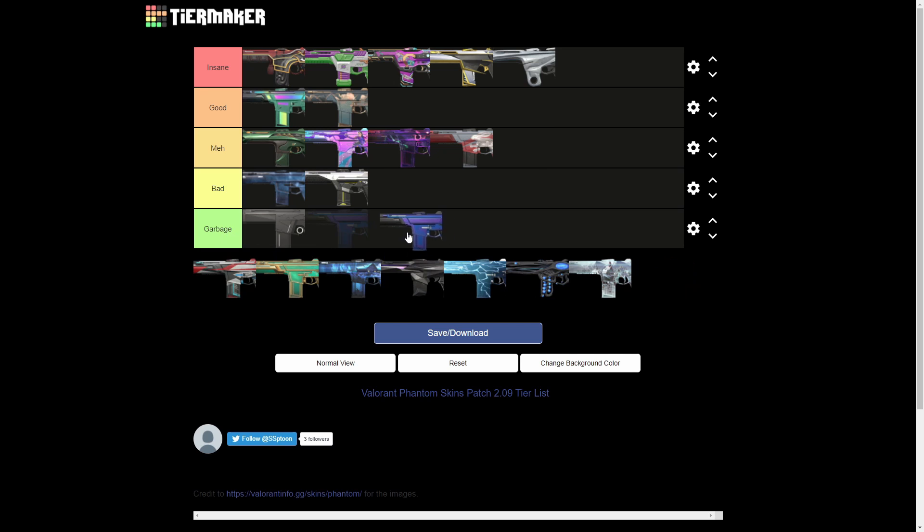Next we have the Prism Phantom — this is honestly the worst Phantom skin in the game. I hate Smite but I don't feel right putting Smite below this. At least Smite has something on it. The Prism is just a blue retexture and it's so expensive — this skin should literally just be free or 30 Radianite. It should not be 1275 Valorant Points. That's just ridiculous.